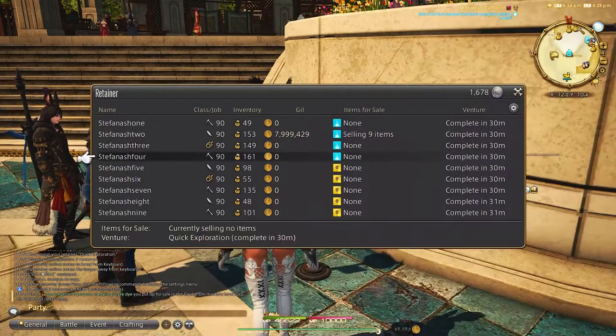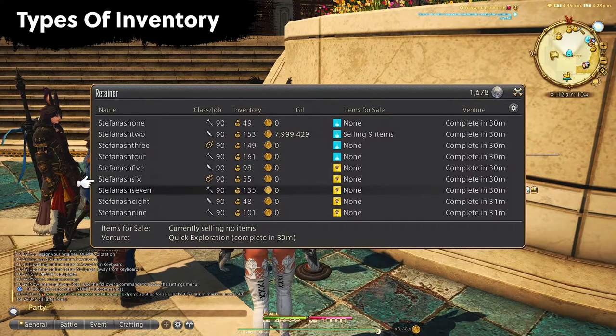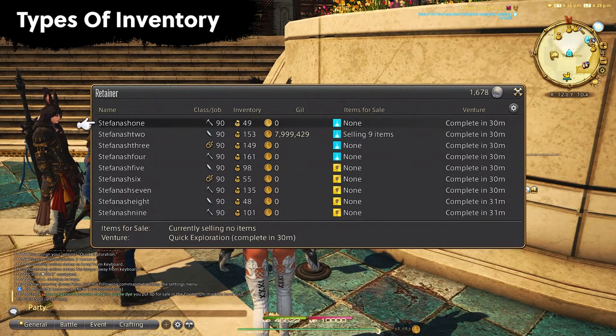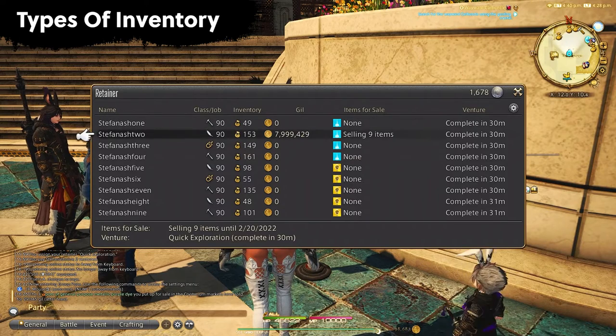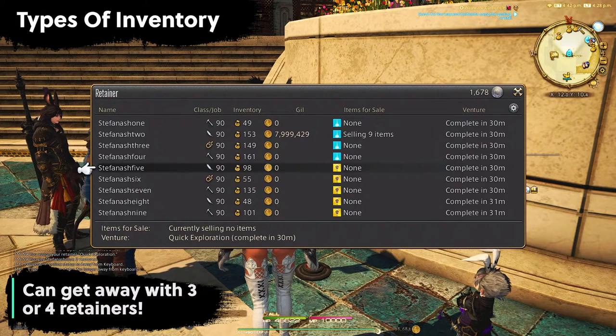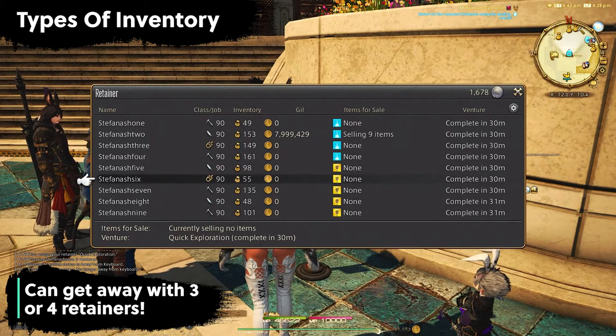Let's first go over types of inventory. We have retainers — you start with 2 and can have a total of 10: 2 included, 7 you can add for $2 per month per retainer, and 1 you get for signing up for the companion app which is $5 a month. I personally just have 9 retainers for the extra $14, but this is not necessary as much as it used to be.